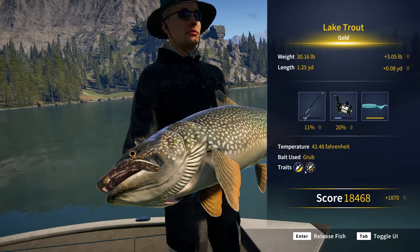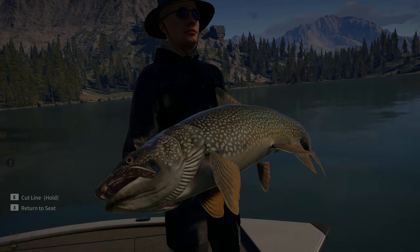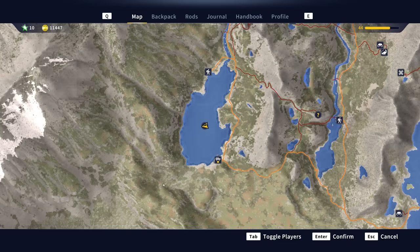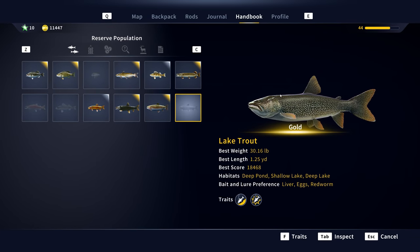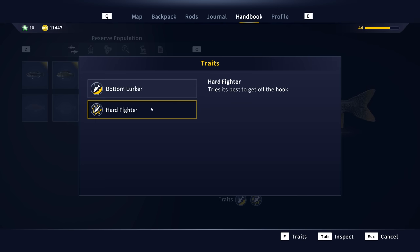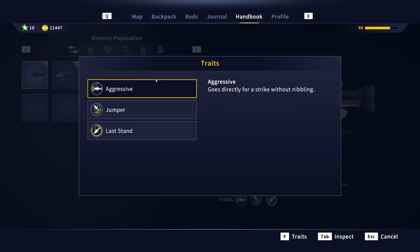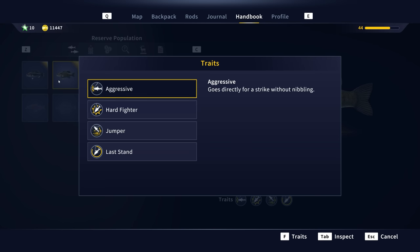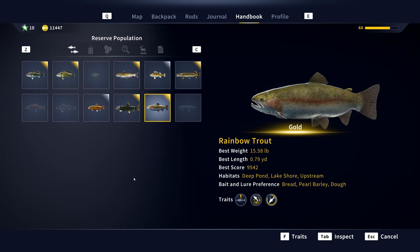They used grub traits. I'm going to show you that here in a minute. Let's release him back to the wild — I made 306 credits off that one. If you go to the handbook and go down to lake trout, you have traits. You can hit F on them and it will show you the traits. They're a bottom lurker and a hard fighter. Each species has their own traits — you have aggressive jumper, last stand. Very cool that they have all these different things in there for different methods of fishing.